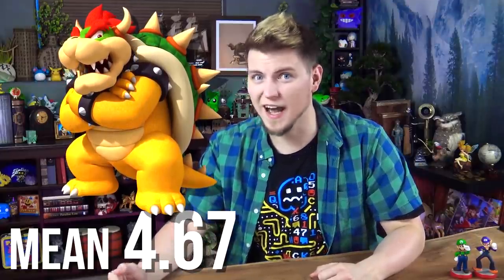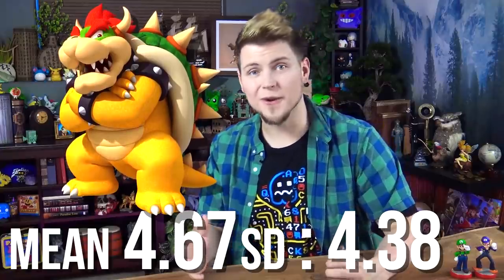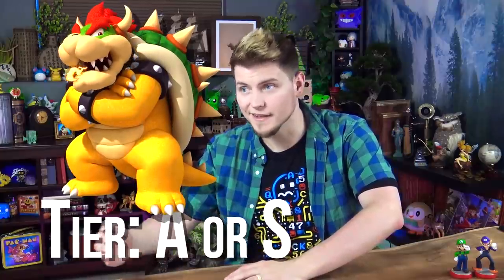Bowser's dice block has negative 3 coins, negative 3 coins, 1, 8, 9, and 10. His die may seem pretty risky — and that's because it is. But with a mean roll of 4.67 and a very high standard deviation of 4.38, Bowser can either be your angel or your devil — a truly risky die. However, this risk is very worth it, as he can easily roll higher than average and get you stalled at a cost of 3 coins. Even with all these negatives, I can see Bowser easily being an A or even S tier.